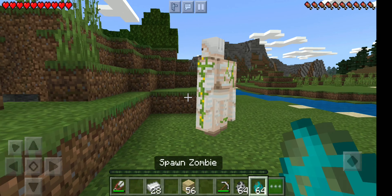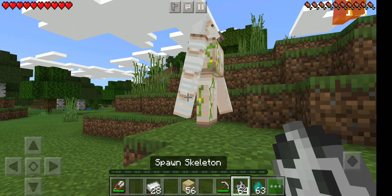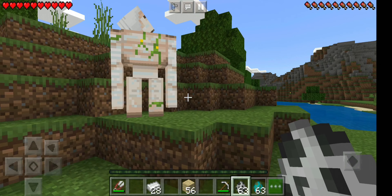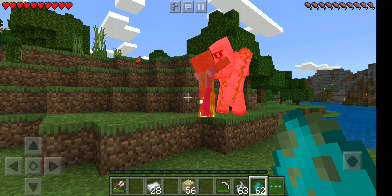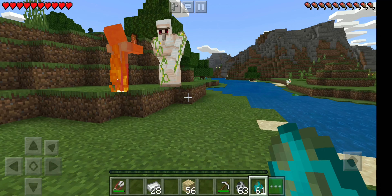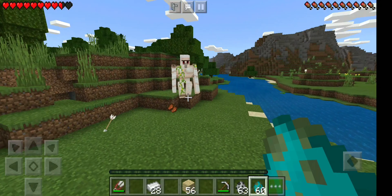The Iron Golem is attached to and attacks the creatures and mobs around it. If you are using Iron Golem in your village, it will deal damage to the creatures. Check the description for more details on how to use Iron Golem.